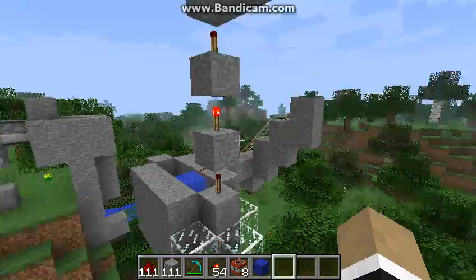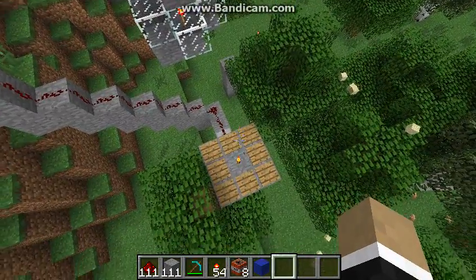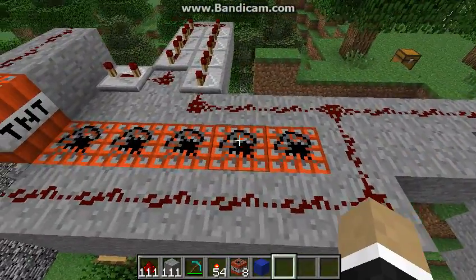Once this block updates, the sand falls all the way down onto this torch, depleting them into items, which goes to this TNT cannon.